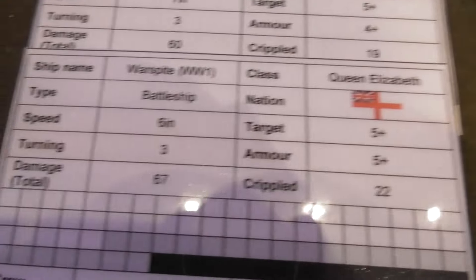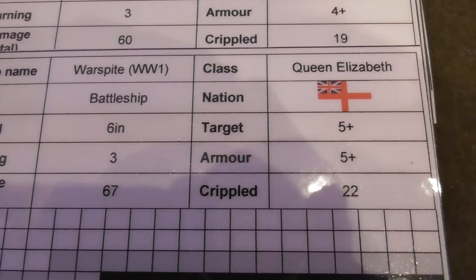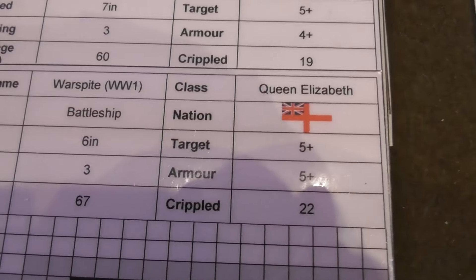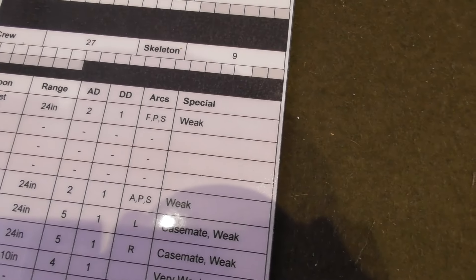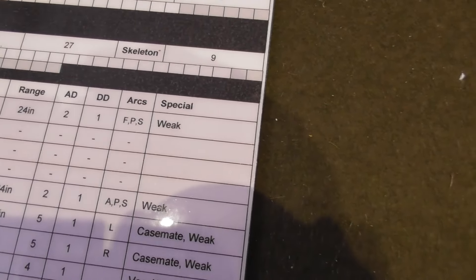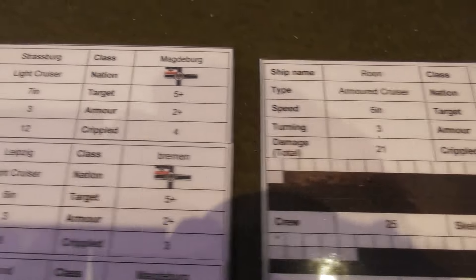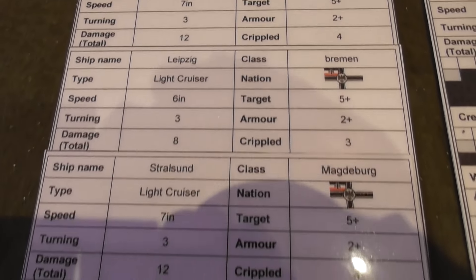So here's the Warspite: she would be hit on a five and her armor penetrated on a five — very tough armor, very hard to get through. Things like AP and super AP make it easier, and weak guns generally can't cause criticals — rolling a six is a critical or the potential for a critical.